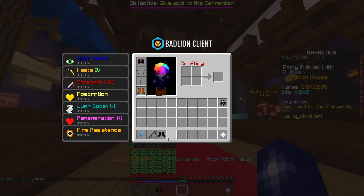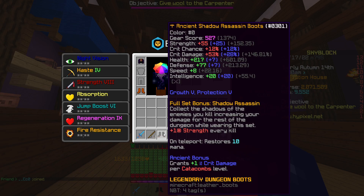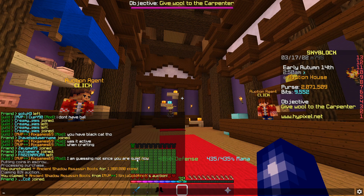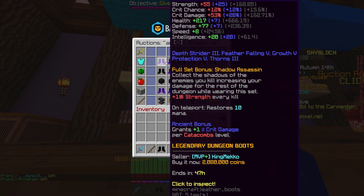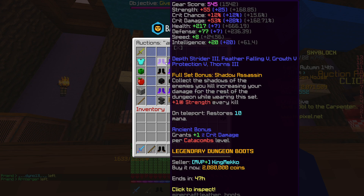We just picked up these shadow assassin boots — they're legendary and ancient, not much else to it. We picked them up for 1.3 mil which is quite cheap, and the next cheapest ancient shadow assassin boots are just over 2 mil, so we can sell these for about 1.9 mil and make some decent profit.